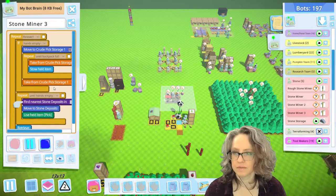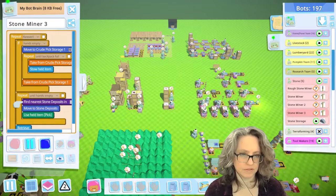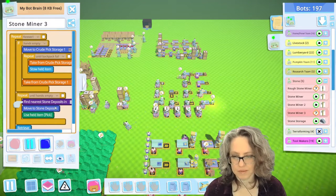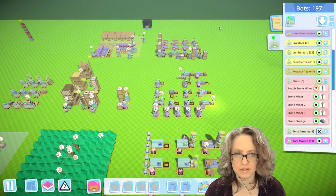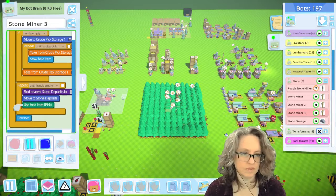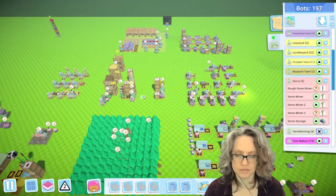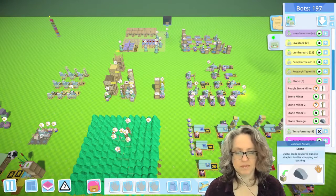So the stone miner moves to the crude pig storage, which is over here somewhere. I set up storage for the tools. He grabs one, stows it, grabs one, stows it, until his backpack is full — I gave him the backpack upgrade — and then we'll use all the picks that he's carrying. I haven't given the other two the backpack upgrade yet, but I made a backpack upgrade maker, so that speeds them up quite a bit.